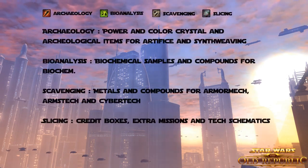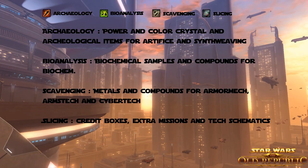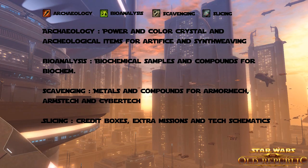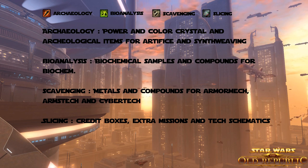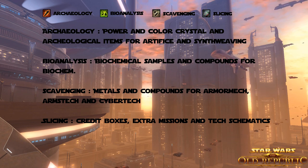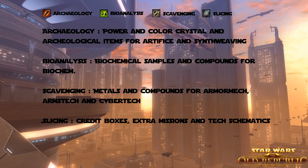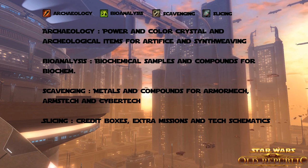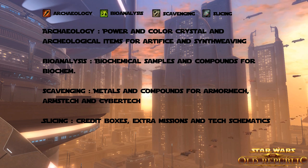Next up are our gathering skills, which are Archaeology, Bioanalysis, Scavenging, and Slicing. With Archaeology you can get power and color crystals and archaeological items for Artifice and Synthweaving. With Bioanalysis you can get biochemical samples and compounds for Biochem. With Scavenging you get metals and compounds for Armortech, Arms Tech, and Cybertech. And with Slicing you get credit boxes, extra missions, and tech schematics.